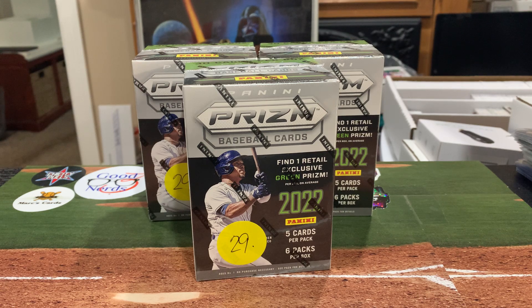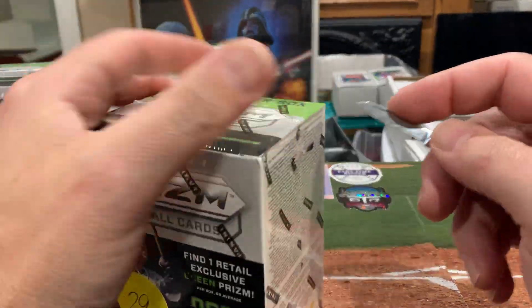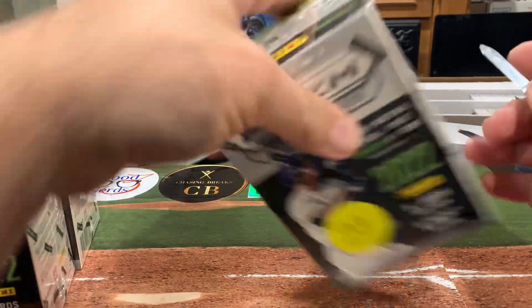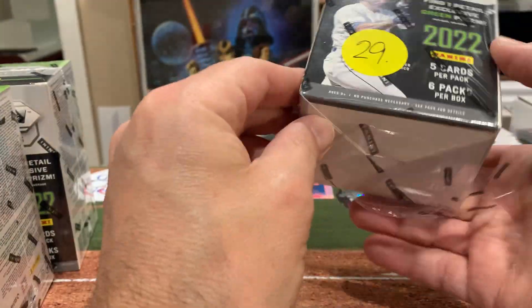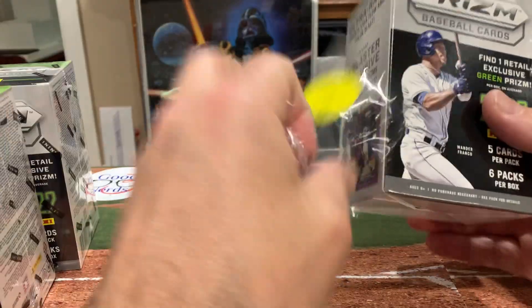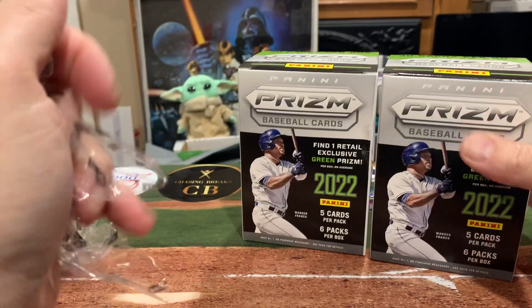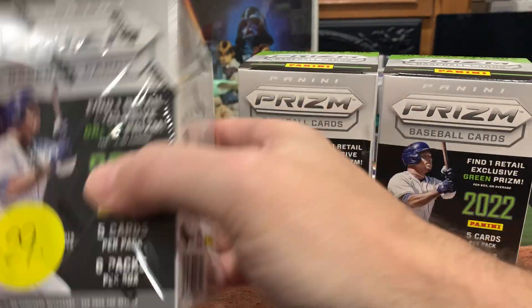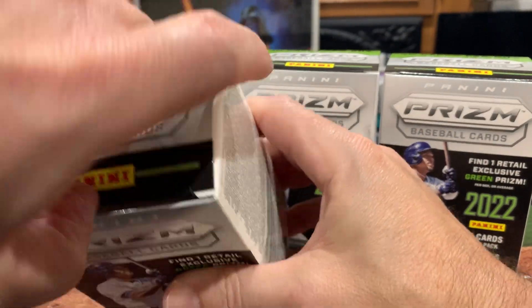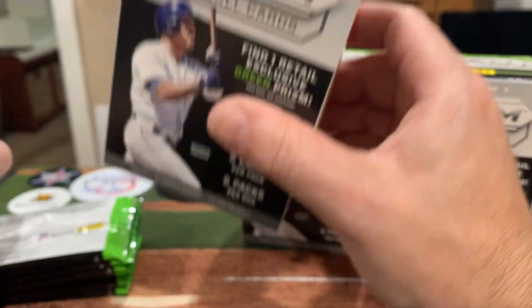They were normally $29 but he was selling them for $20, so I got three blasters for $60. Normally I prefer to do trades with all of you and get the cards that I need, but I thought these were a good deal. I'm searching for obviously color parallels of J-Rod and Wander, and maybe we'll get lucky and pull some banger auto. I am trying to complete just about all of the parallel sets — it's a daunting task.